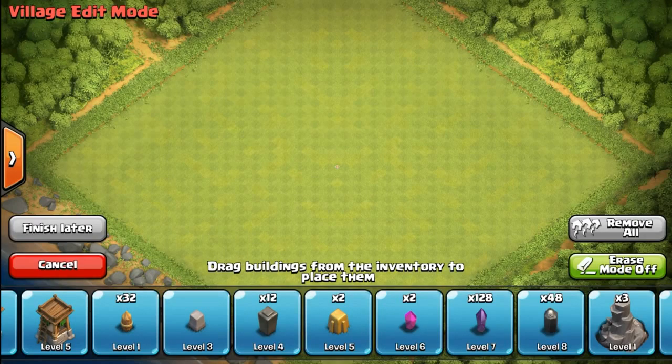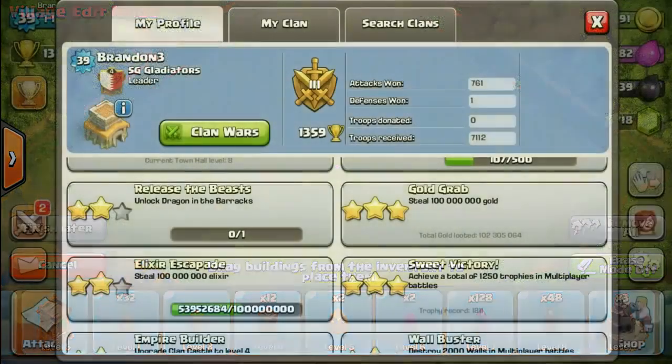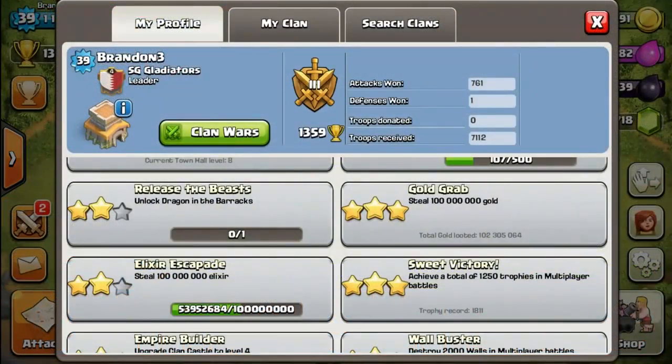I've gotten 48 walls to level 8, so we'll be progressing a bit more. Now looking at my profile — I've completed the Gold Grab of 100 million gold stolen, so that's my very first achievement completed, the 3-star for my farming resources achievements. I still have to work on the Elixir Escapade and also the Heroic Heist, which I'm really longing to 3-star. I really love to farm, and of course farming is really my specialty.